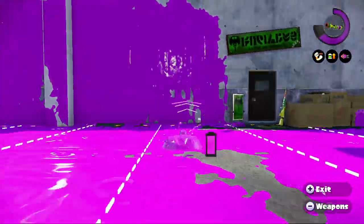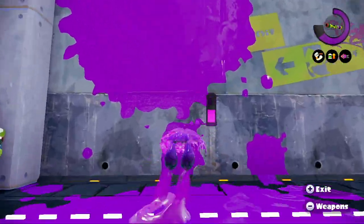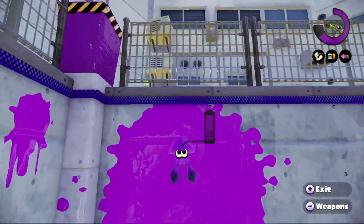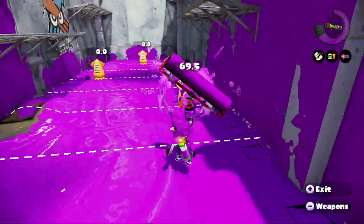When using the Carbon Roller, slosher, or charger, it's easier to ink up walls with burst bombs than using the Carbon Roller or slosher directly, since they have less range. And waiting to charge up a shot on a charger just to ink up a tall wall can be a very risky move, especially in the middle of a competitive match.